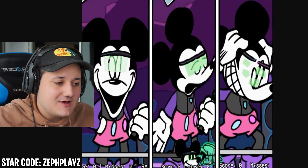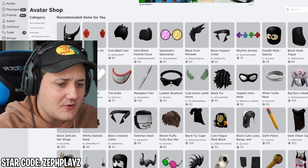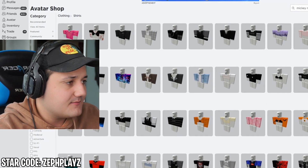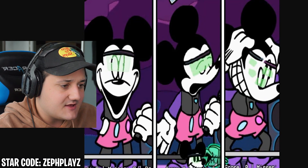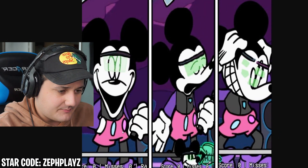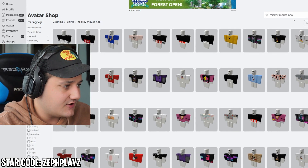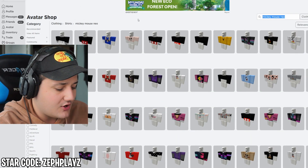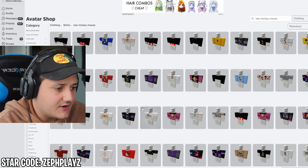We should be able to make a successful Mickey Mouse Neo Roblox account from the Friday Night Funkin' mod. Let's go ahead and go to clothing and shirts here, and I'm going to type in Mickey Mouse Neo. We're looking for like a pinkish sort of pants with the orange arms - that's pretty much what we're looking for. I typed in Mickey Mouse Neo and I'm not seeing too much yet. We might have to go a few pages, so I'm going to type in Neo Mickey Mouse and see what pops up.